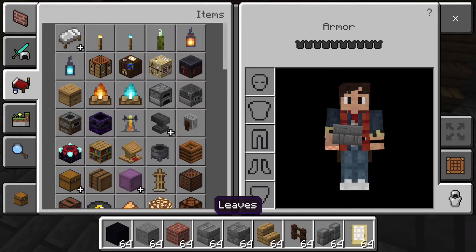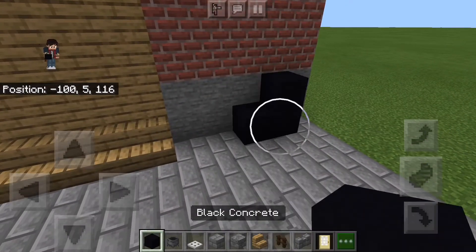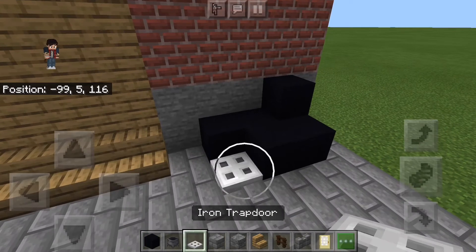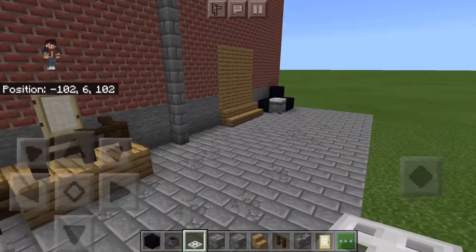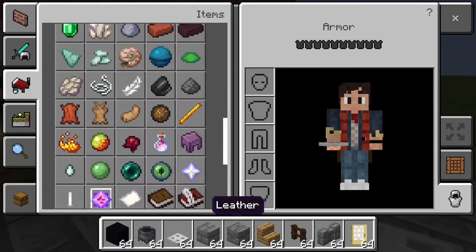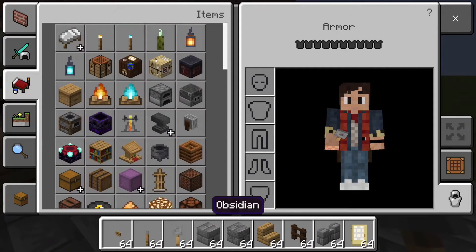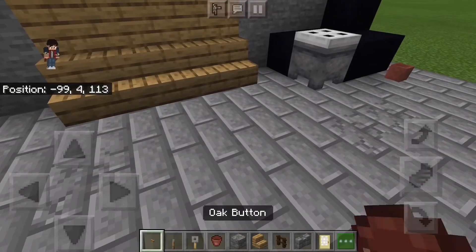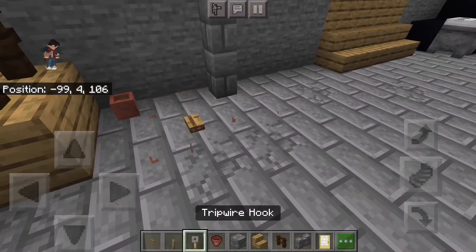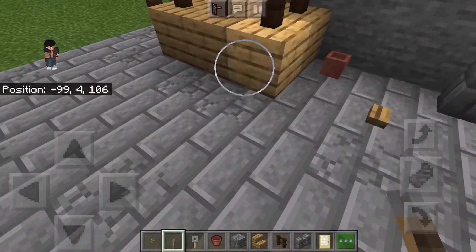Grab some black concrete, a cauldron, and an iron trapdoor and we're going to make some trash bags and a trash can. Put the black trash bags back here, then place a trash can with a lid. That brings together a trashy alleyway feel. Then add some clutter all around — grab some buttons, levers, a tripwire hook, and a flower pot, just like stuff that's been left around. It's not very tidy in here, and it'd be a good place for a fight.